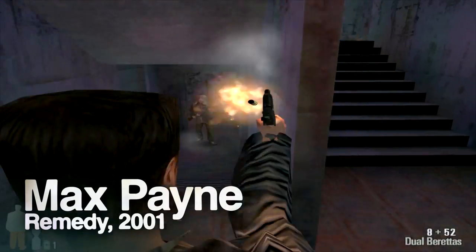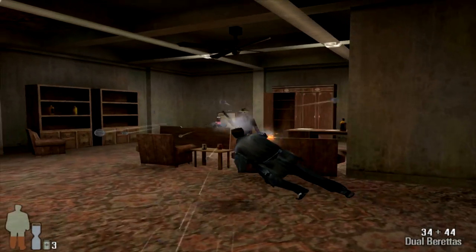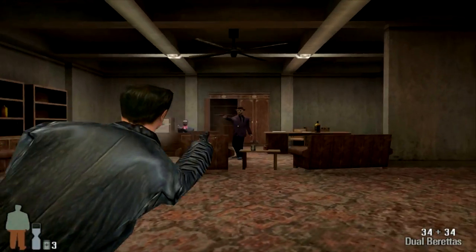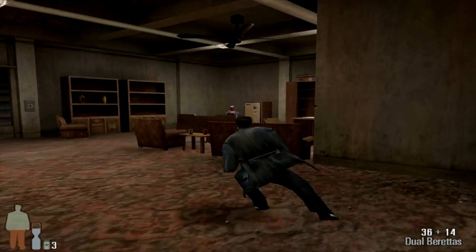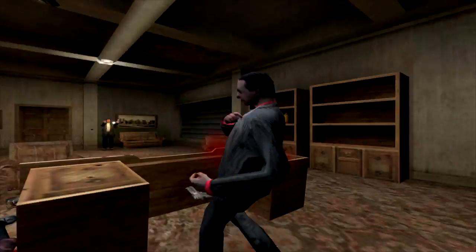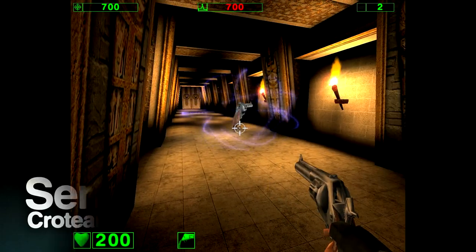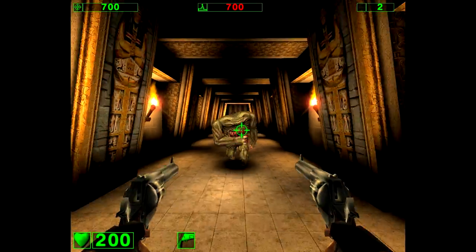Perhaps the most notable was Remedy's neo-noir Max Payne in 2001. The titular character is an undercover cop stricken by the death of his family and the prime suspect in a murder he didn't commit — a desperate man whose exoneration lies behind thousands of angry mobsters. Max faces insurmountable odds, surviving only on copious amounts of painkillers while flinging himself into situations of reckless self-endangerment. Serious Sam: The First Encounter is altogether less serious in tone, despite what the title might indicate.